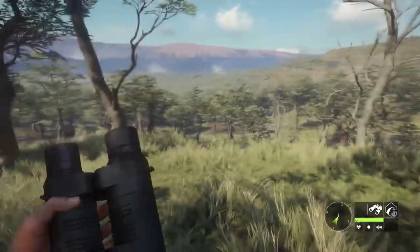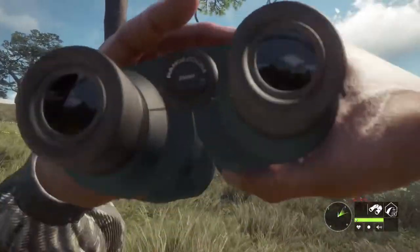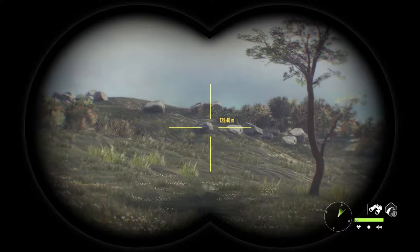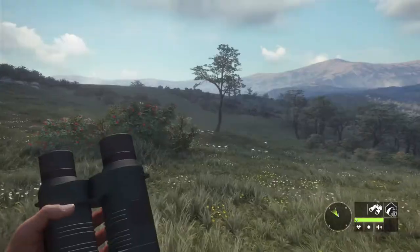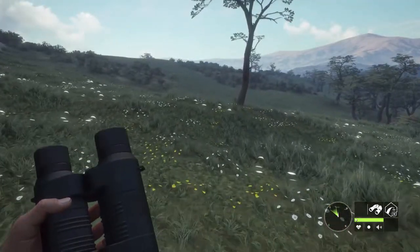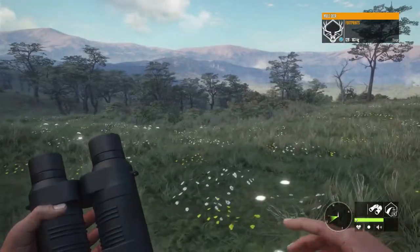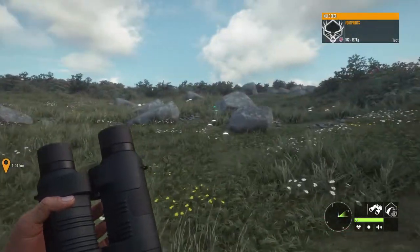I bet there won't be too many animals in these hills, just like in Hirschfelden where you rarely see animals in the hills. But this map might be different - I sure hope so. Let's see what animals came here. It's mule deer. I guess animals do come here. That's nice.